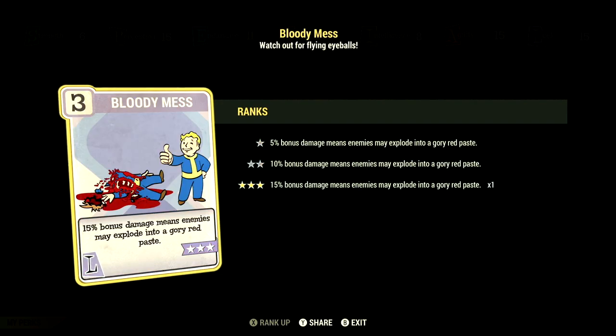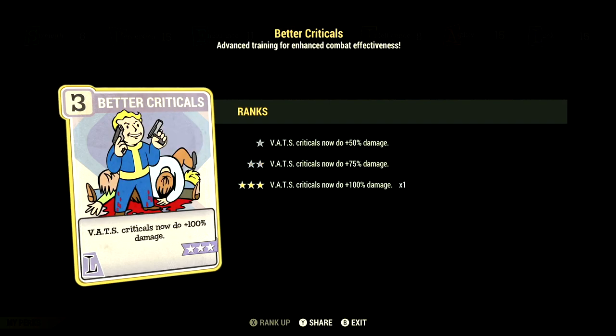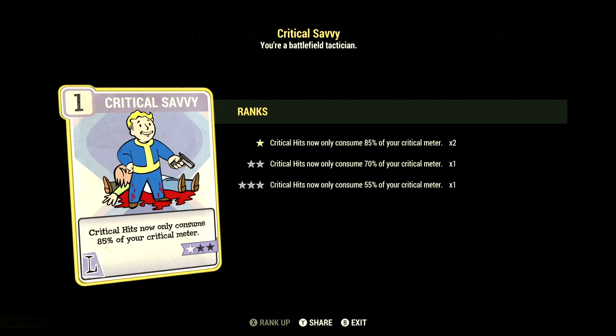Over in Luck, we have 15, and this build has Bloody Mess at 3 stars — 15% bonus damage means enemies may explode in a gory red paste. We have Strange in Numbers at 2 stars — you'll never mutate from rads, and Radaway will never cure your mutations. We have Better Criticals at 3 stars — Vats Criticals now do a plus 100% damage. We have Serendipity at 3 stars — while below 30% health, gain a 45% chance to avoid damage, no Power Armor. We have Four Leaf Clover at 3 stars — each hit in Vats has an excellent chance to fill your critical meter. And we have Critical Savvy at 1 star — critical hits now only consume 85% of your critical meter.